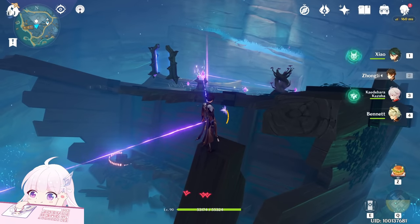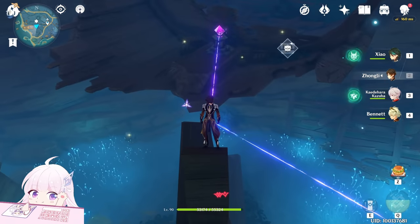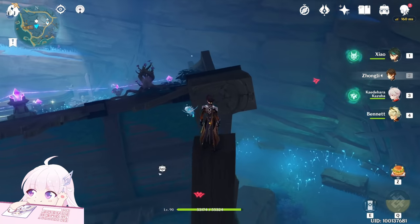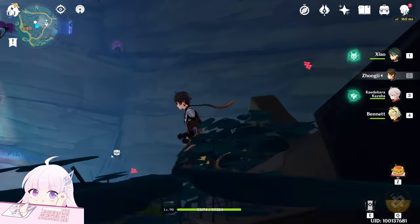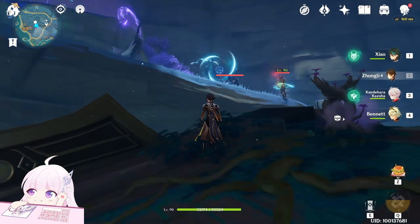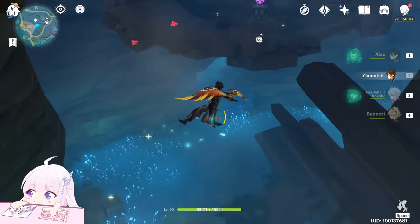Get above this thing. Here we go. So if you stay here with the electro element you will be able to activate it. Otherwise, just take the electrogranum and go there, disable that, and place the devices here. But this way is faster.